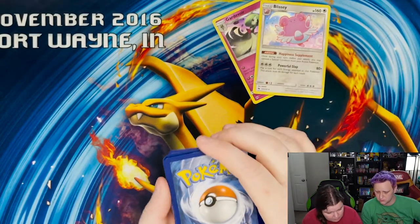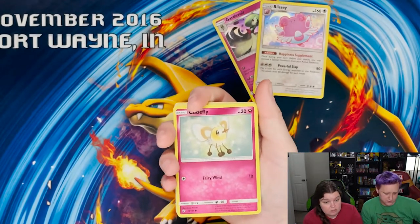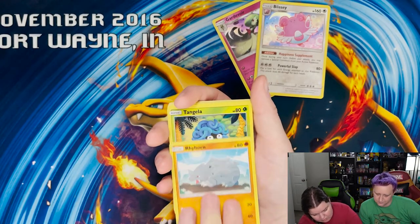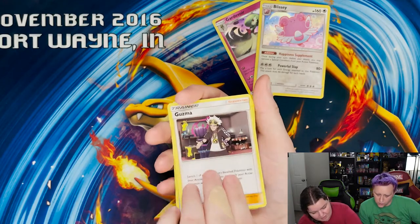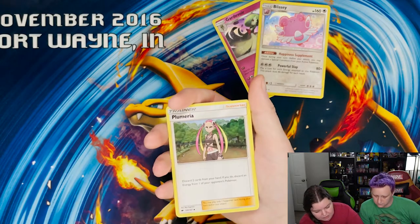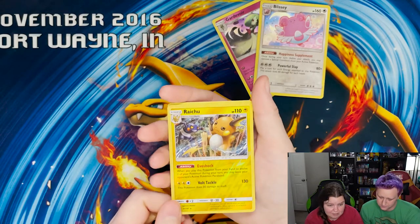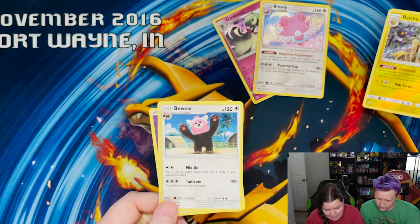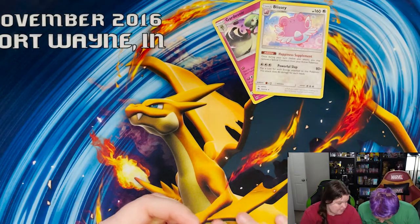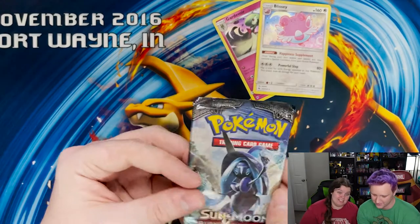Oh, that Mickey corner is not so good — they're repackaged, and they're designed for retail. Cutiefly, Remoraid, Bruxish, Tangela, and Guzma! I'm going to send that Guzma to a friend of mine. Normal Raichu Reverse Foil — I kind of like this one. And your rare is Bewear. Is that Clawitzer? No, it's a draw, but pretty close. Bewear actually does look like a giant toy.